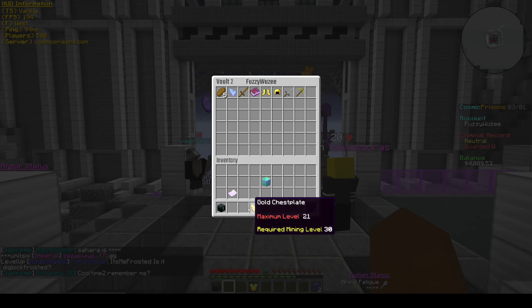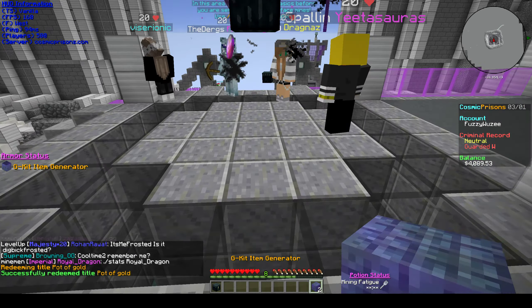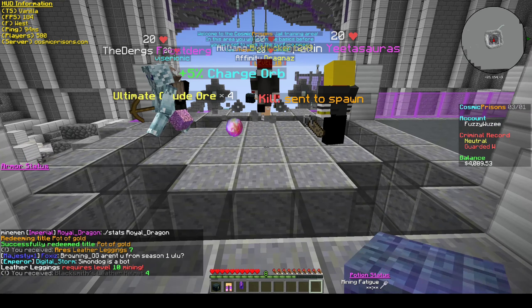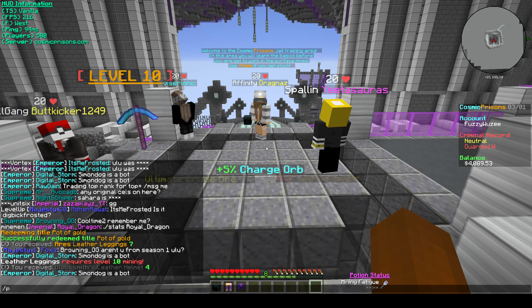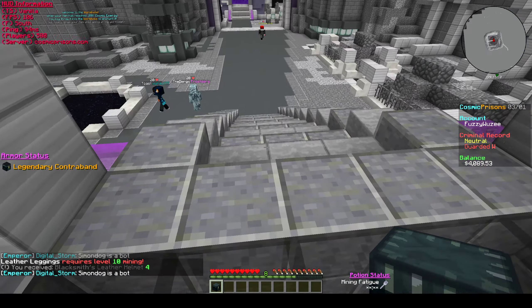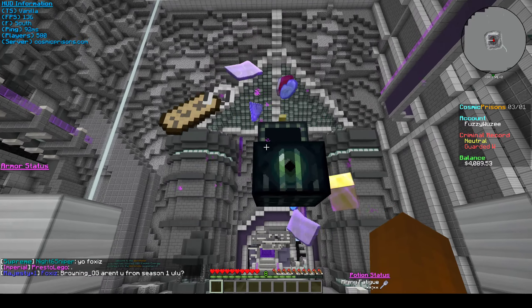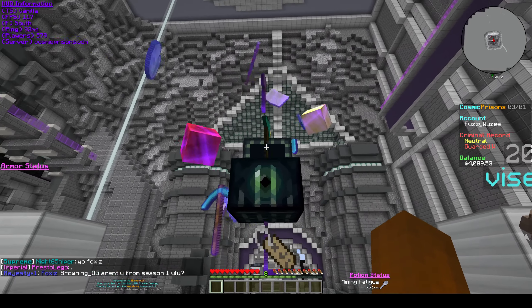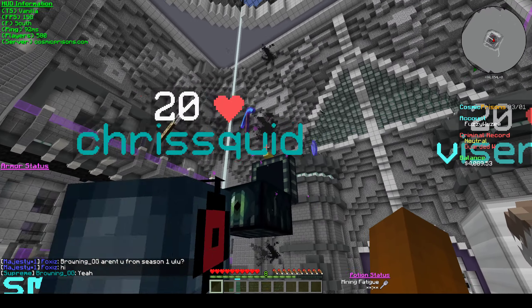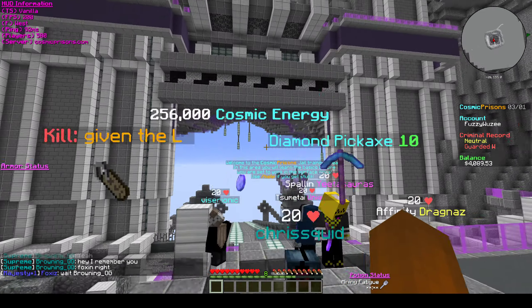I'll quickly pop these things into PV2 over here. Pot of gold title — equip that. GKit item generators — these just automatically give you something. Those are horrible, those are pretty bad. It's just Legendary Contra right here. Give me a Satchel or a Genbreaker — Genbreaker's good. Don't need the plus homes. Diamond Pickaxe level 10, energy, and give in the L tag.